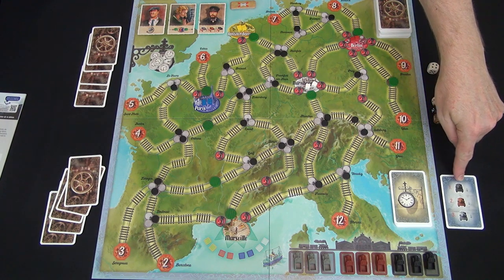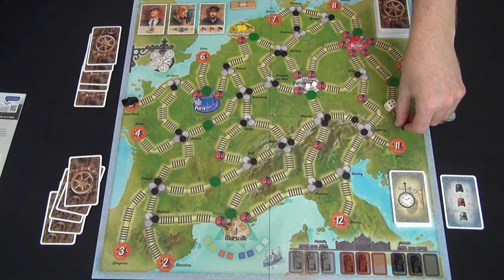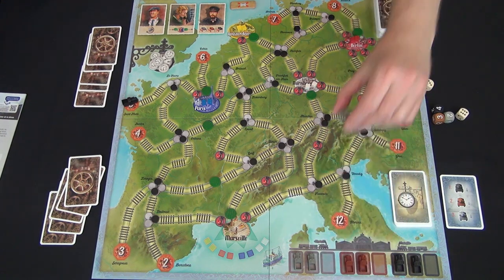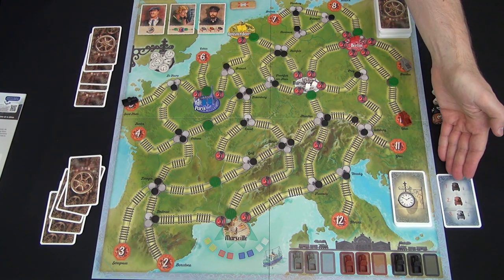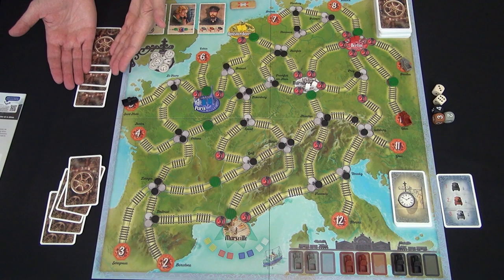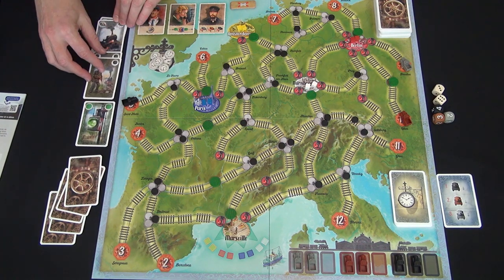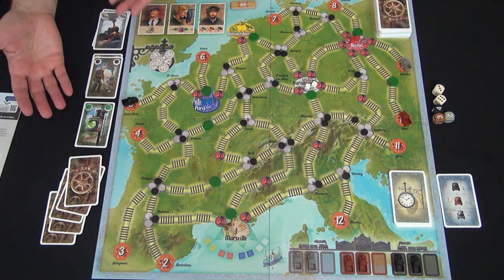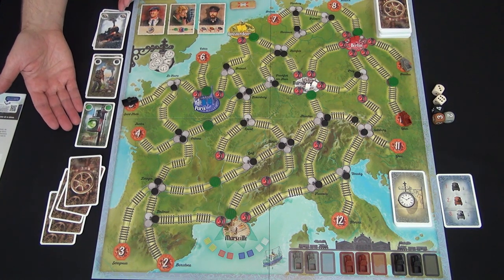The game always begins with a specific blue card, and the other transportation cards are randomized with two removed from play — so you don't know which cards are in play or what order they'll come up in. But you know you'll start by entering one train of each color into play. To determine where a train starts, you roll the dice and place a train in that location. Once you complete the transportation card, you play any or all cards from your hand. Players can advise each other, but the active player decides what to play.